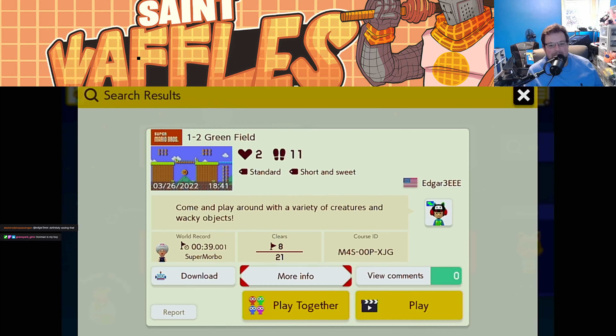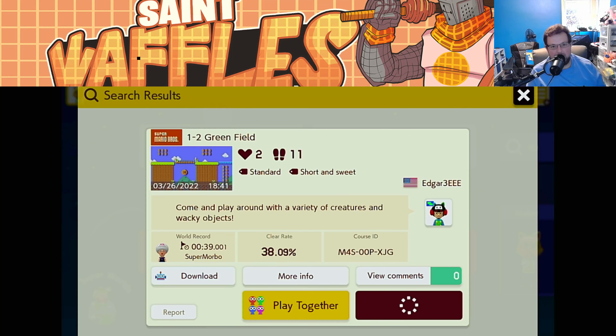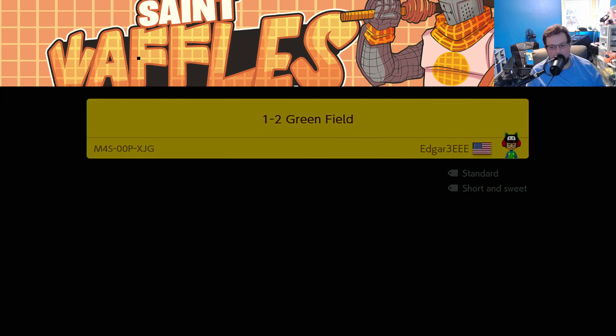So Iron Man is your boy. Did you know about Iron Man before the first movie? Like, did you know who Iron Man was before we went and saw the first movie? Alright, we got one from Edgar here — 1-2 Greenfield. Come and play around with a variety of creatures and wacky objects. It doesn't look like it'll be too hard — maybe a nice break from all the troll levels.